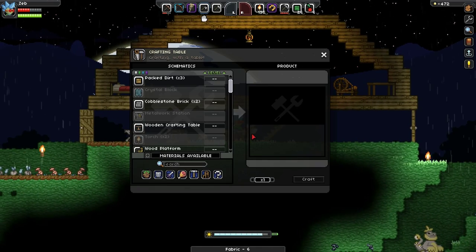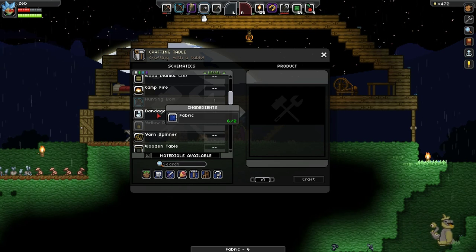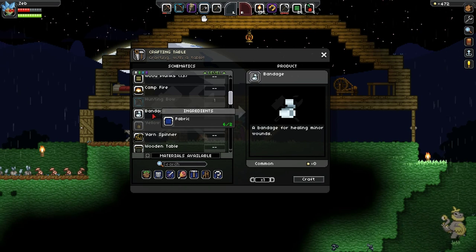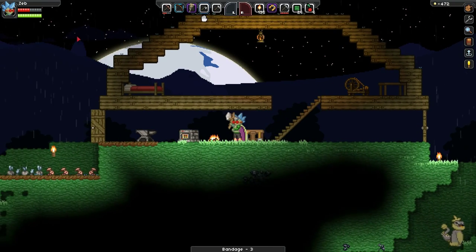Alright, got all our fabric here. I already made one bandage but I just wanted more to show you guys. You can see here it doesn't take much — it takes two fabrics to create a bandage. So let's just create all our bandages. Got our bandages.